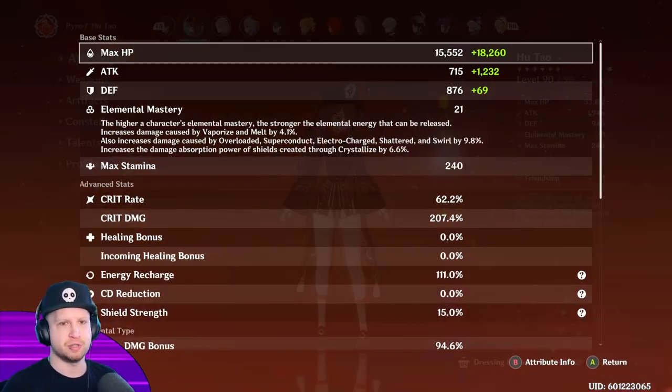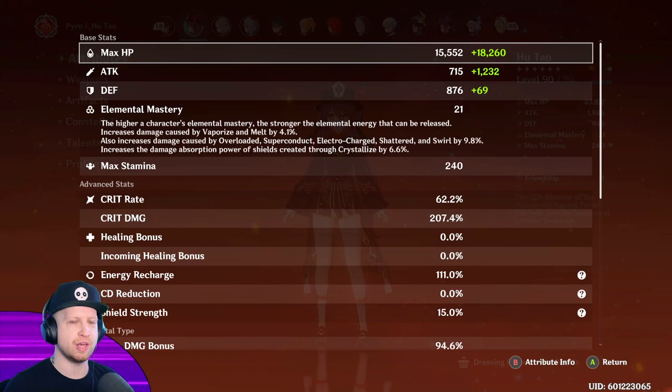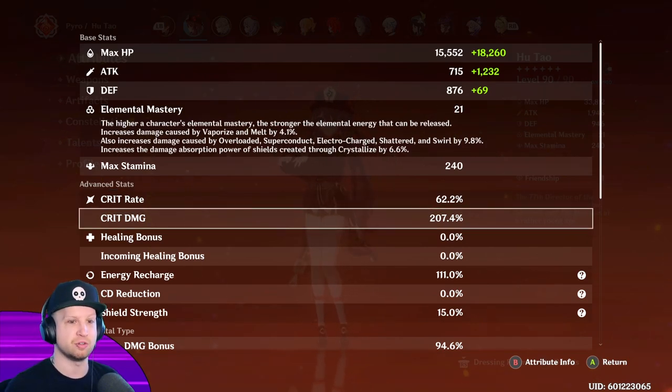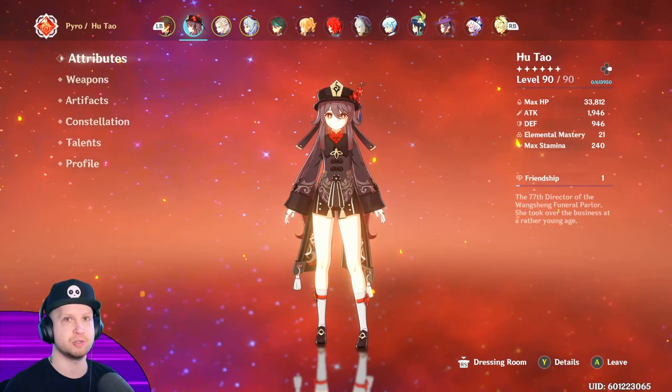As far as her attributes and everything, I've got 18K health, attack at 1200. My buddy actually had way more attack but a lot less health, and I was doing way more damage than him. So prime example that Hu Tao scales very, very well on HP. My crit rate is at 60%, and the crit damage is over 200% because this is another character where her crit damage scales as you ascend her, so she's going to get more and more crit damage, which is nutty.